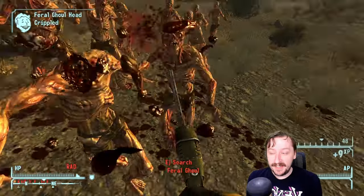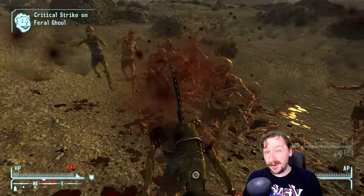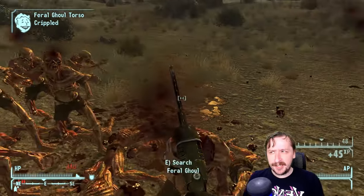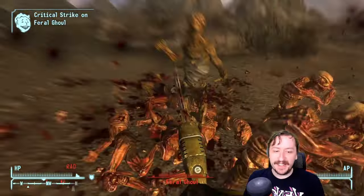Hello and welcome back to the Wasteland everybody. Today we're going to be taking a look at one of the more brutal weapons in Fallout. This is going to be the Ripper and the Chainsaw, because the Chainsaw is kind of just an upscaled version of the Ripper, or I guess the other way around if you want to look at it like that.